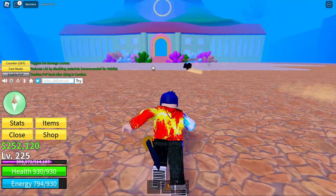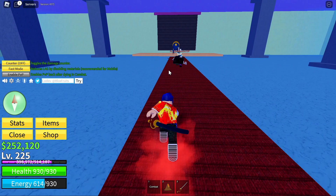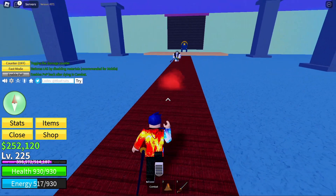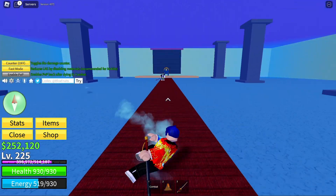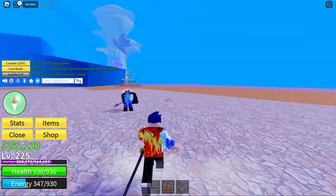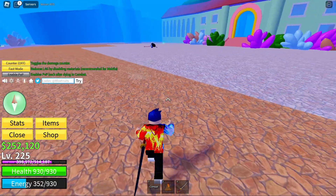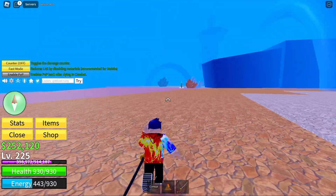We're at the underwater zone right now, and the sword here you can get is the trident from the Fishman Lord. I'm fairly sure there's nothing else — there's Fishman Karate, but that's all. So you can kill the boss and get the trident. This is how it looks — I'm going to hold it right now. He's going to be showing you Fountain City without me.